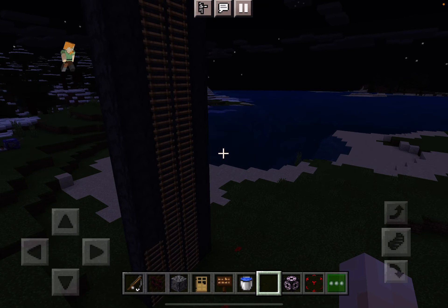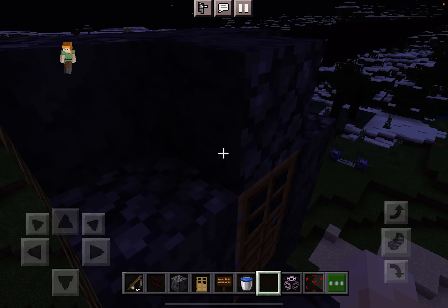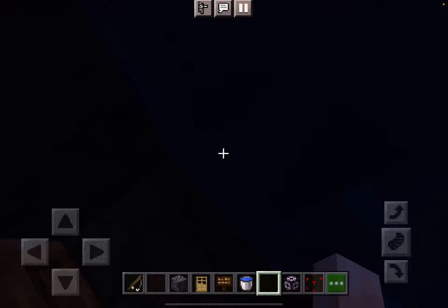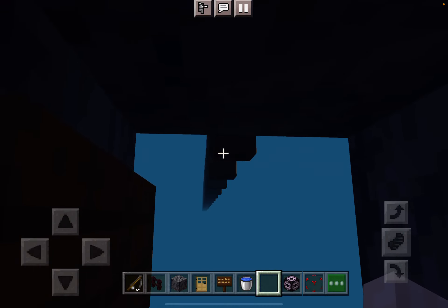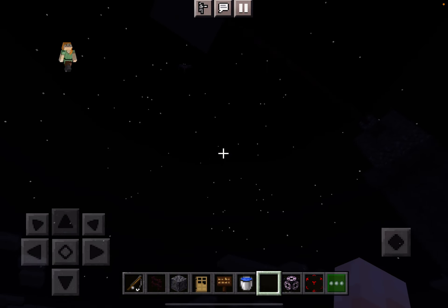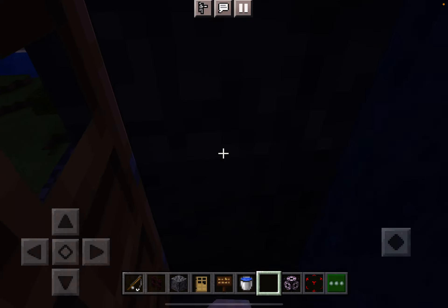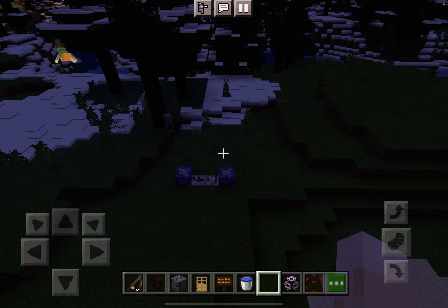I also just realized I forgot to explain the zipline. Basically you can build the zip line and it can go either way. What happens is you have a door and the water doesn't pass through it, then you go swimming, and when you go under the ladders it mainly just thinks you're still swimming on water. You have to look up though — because if you look down even a tiny bit, you fall.